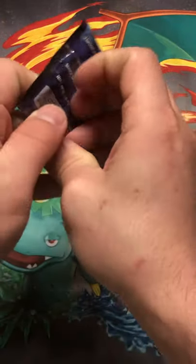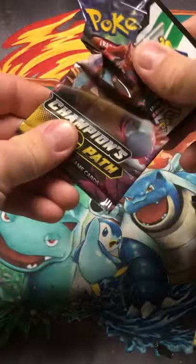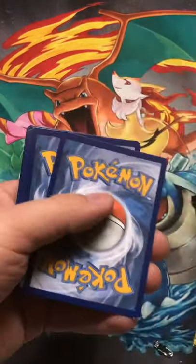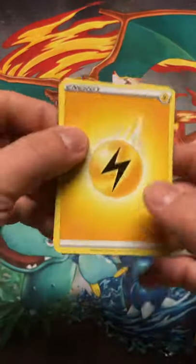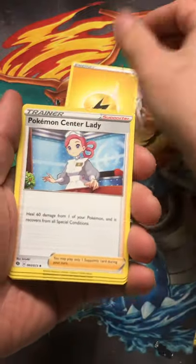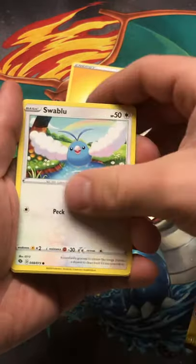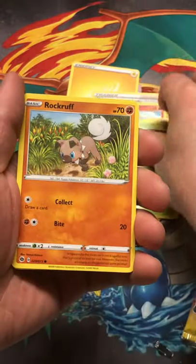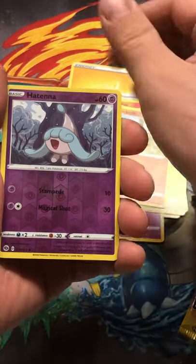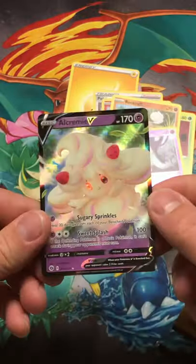Alright, let's go to the first pack. Pack does not want to open. Fire Energy, Lightning Energy, Pokemon Center Lady. Ooh, we got Victini. Kabu, Swablu, Inkay, Hatenna, Kakuna, Rockwell. Reverse Hollow Hatenna, and the Rare is Alcremie V. Not Lucario V, but hey, we got a V card.